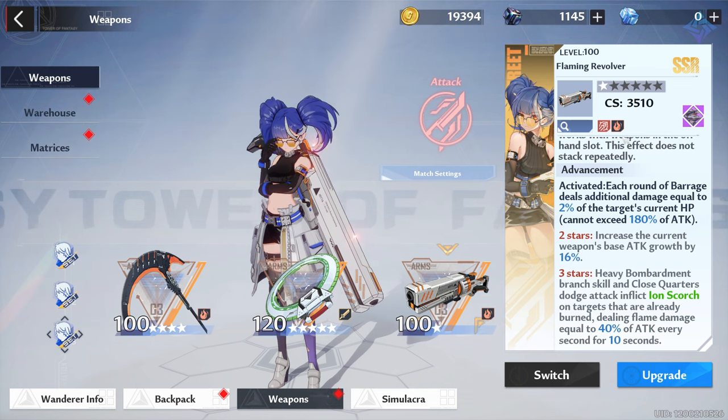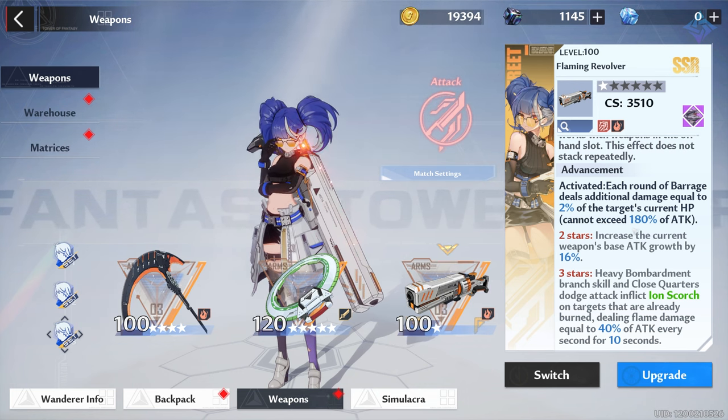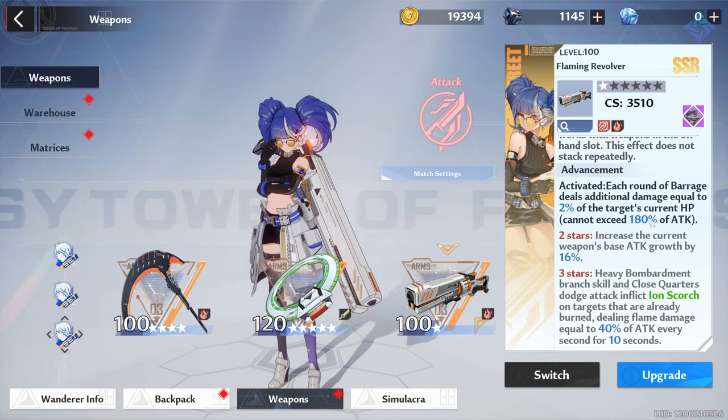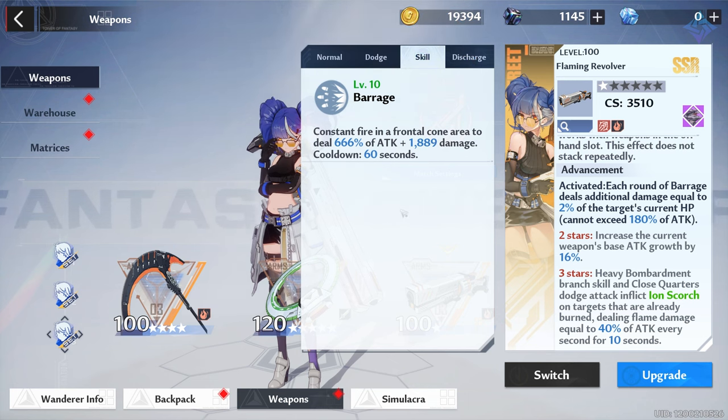At A1, each round of barrage deals additional damage equal to 2% of the target's current HP, capped at 180% of your attack. Against a boss, 2% of their total health is going to be much higher and you'll likely hit the 180% cap. The key thing here: it's not one or two enemies in barrage — it's every enemy in barrage on each shot. So the more enemies caught in that frontal cone, the more damage you deal, going from the bottom of the DPS chart straight to the top.